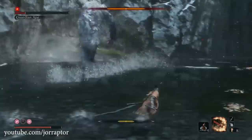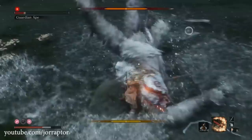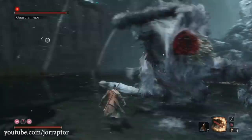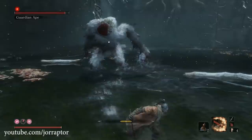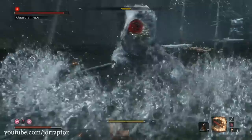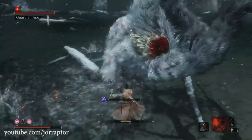Depleting that first health bar is not the end — after that you enter the second phase where he has no head but carries a sword, so deflecting his attacks is an option, though mostly running and hitting when you see an opening works best. Mostly watch out for the terror roar that will instantly kill you if you stand too close — he will prepare this attack so you have time to run as far away as possible. He does other crazy attacks to dodge or deflect, so just find openings to take him out. Good luck!